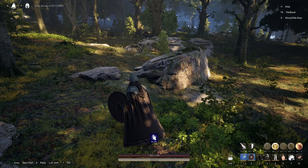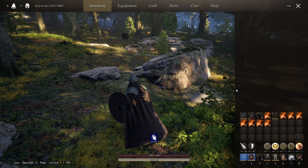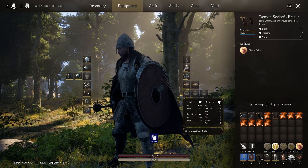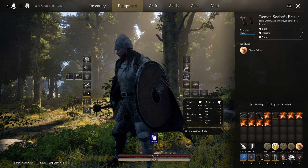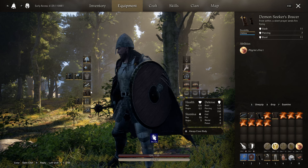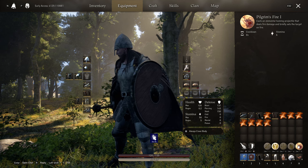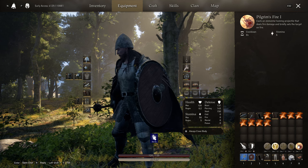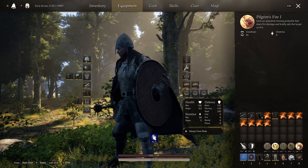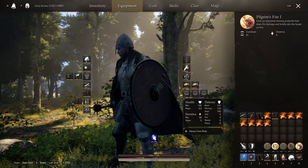Back with another quick Backstay video and in this one today we are looking at the item Demon Seeker Braces. They are a bit of a grind to get as a solo player, but I have managed to do it. These give you the spell Pilgrim's Fire, which casts a firebolt that hits for damage and sets them on fire, with quite a quick cooldown and low stamina cost.